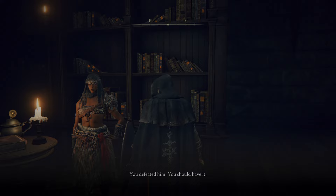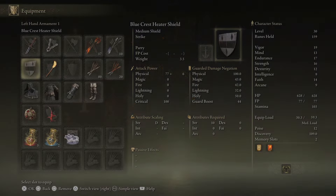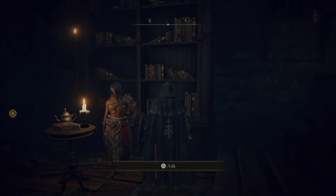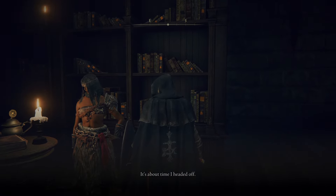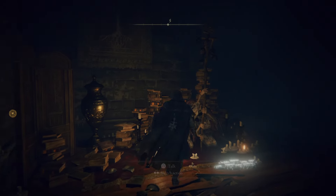Nepheli says: 'Oh, you again? I thought you'd received a summons to the Round Table. Nepheli — we met at Stormveil. I'm glad to see you here. I have something for you; I found it in Godric's grafting grounds. You defeated him, you should have it. Make good use of it — I don't intend to make a habit of scavenging corpses.' Arsenal Charm — raises maximum equipment load. Nice. She adds: 'I wonder if you've met my foster father. He's in his study. I advise you to introduce yourself — Father is the leader of the Round Table.'